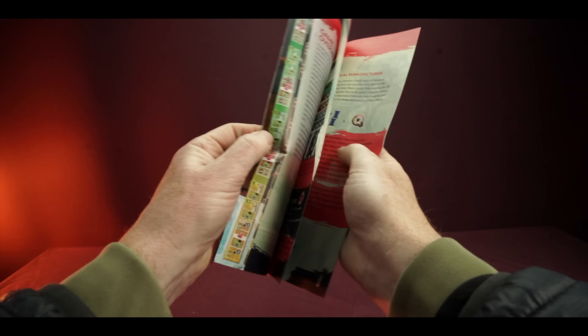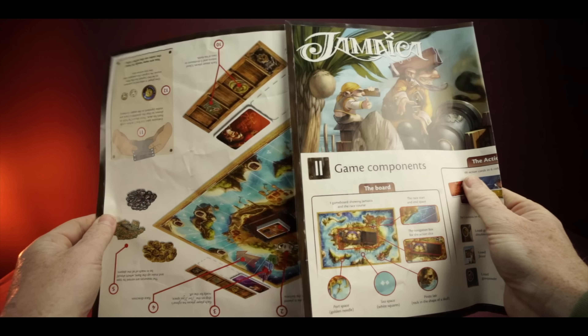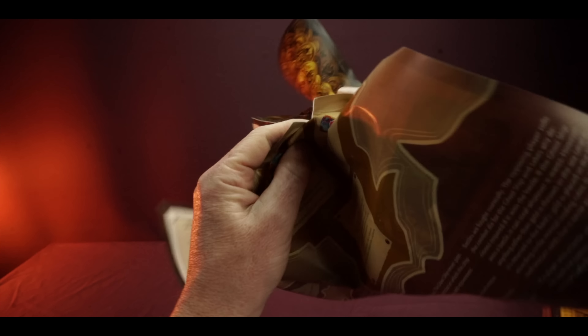Number one: flappy bloody rulebooks. You know the ones — the size of the sodden box. There's been a movement away from coffin boxes of the early to late 2000s toward square boxes, but for some bizarre reason publishers still think it's a good idea to print the rules on the side of a sodden galleon. Jamaica's first edition printed the rules on a treasure map — literally like opening an ordinance survey map. Big flappy rulebooks that you need octopus hands to manage are a massive no-no.